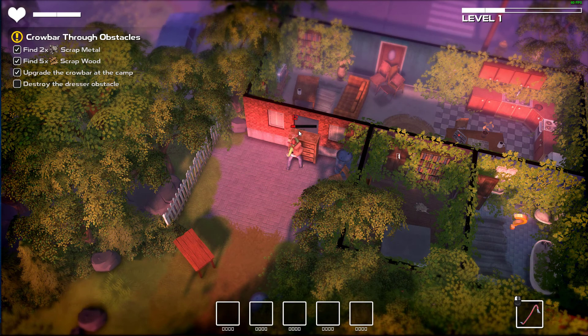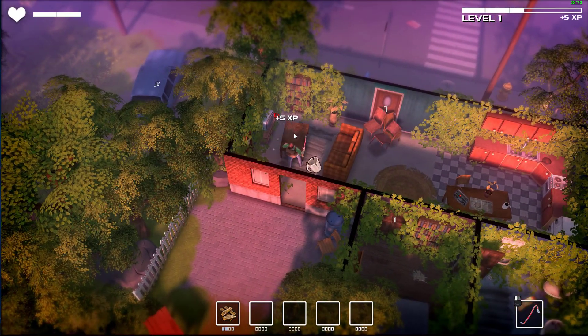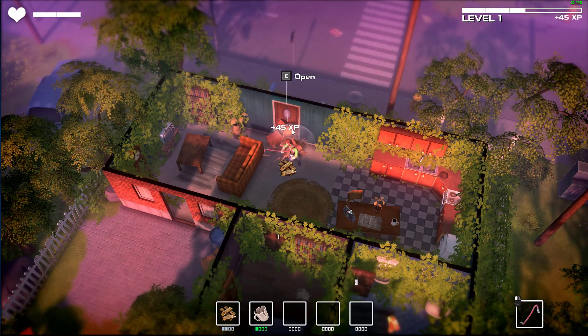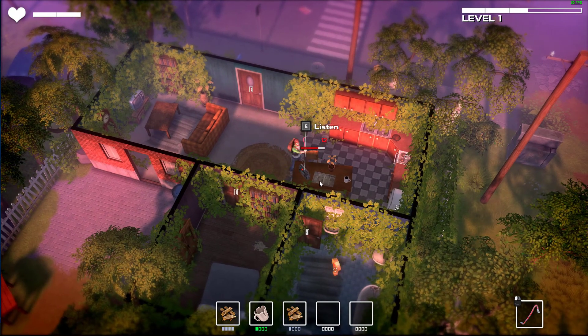It kind of reminds me of that phone game, State of Survival or whatever that is. I kind of like the look of this game so far. I'm getting the basic mechanics down. We can't break coffee tables just yet. It does look like you have to pick up the thing that drops on the floor - it doesn't just automatically come to you. But we're picking up the basics pretty early.